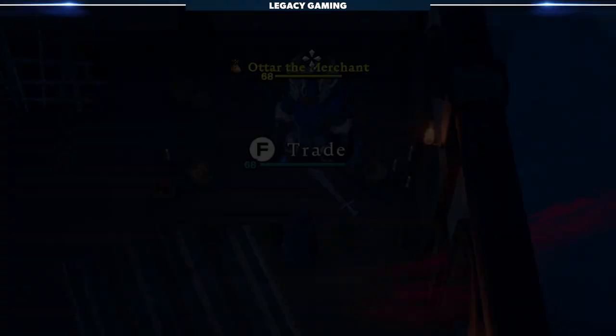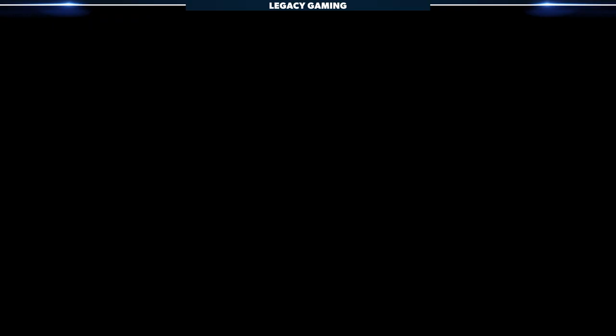From this point forward, start stockpiling silver, because you'll need it when you interact with a very specific trader by the name of Otter the Merchant, all the way up in the Brighthaven slums in Silverlight Hills.